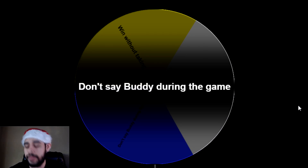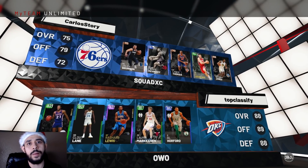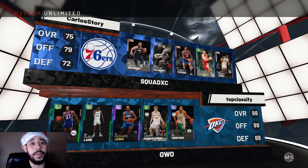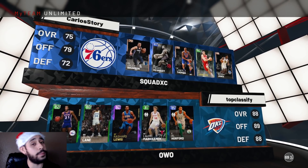Whatever we land on is gonna be the challenge that we end up doing. I might have said it a lot in the last episode — but that is gonna be the challenge. We ended up fighting somebody, and this guy has the amethyst Richard Louis, so I'm gonna be careful with that card. He also has his MyPlayer added to the team, so I gotta make sure I get him out of the perimeter. But overall, not a bad team — our team is looking a little bit better, so we'll see what happens.